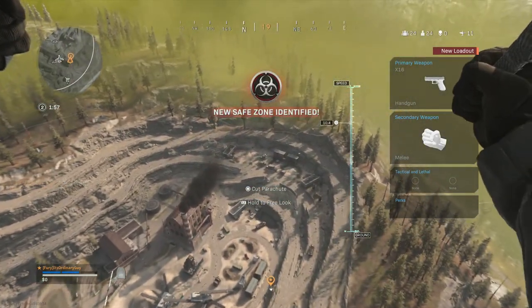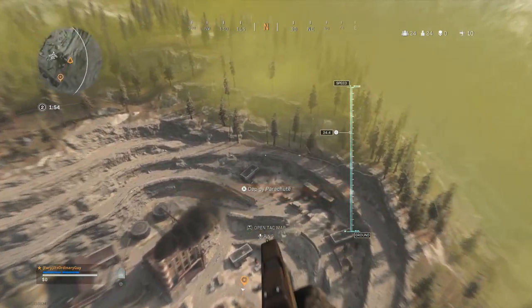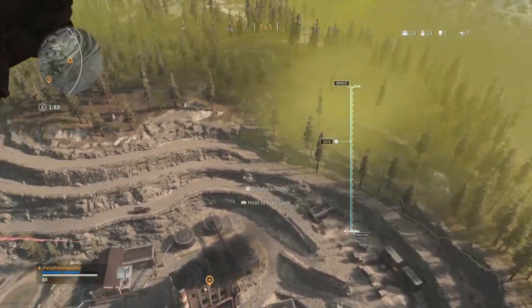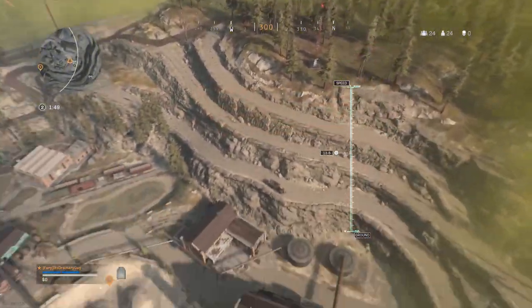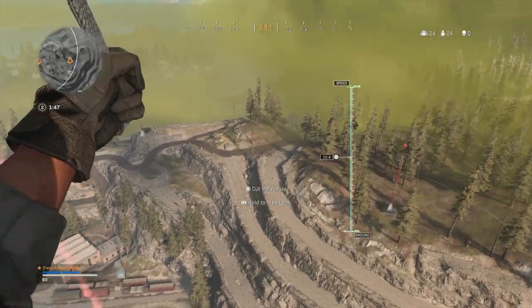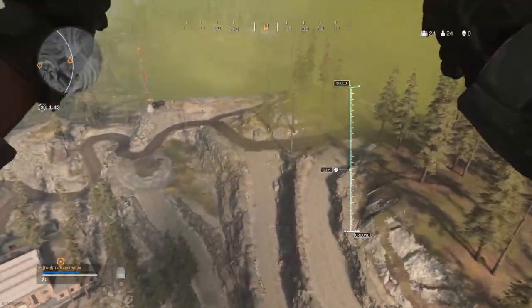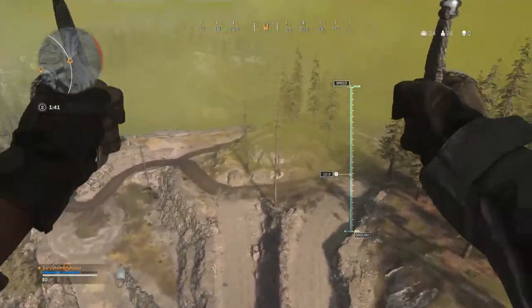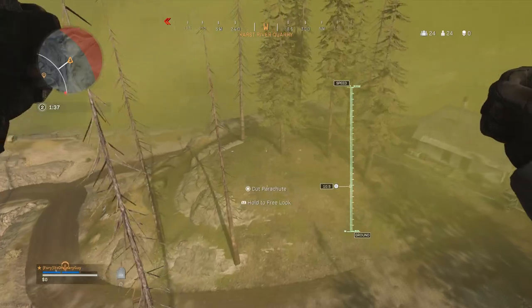Once you pull your chute, you can then cut your chute, and then pull your chute again, which will give you more distance. So if you want to get far away quickly, instead of just gliding down, you simply cut your chute, go a little ways, pull your chute again, cut your chute, pull your chute, cut your chute, pull your chute — and you get distance.